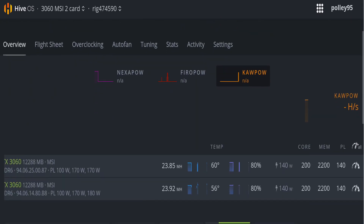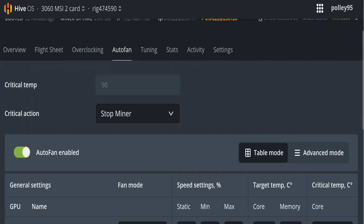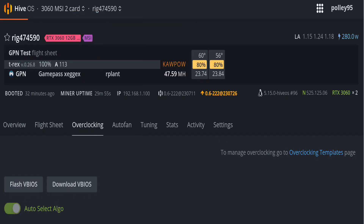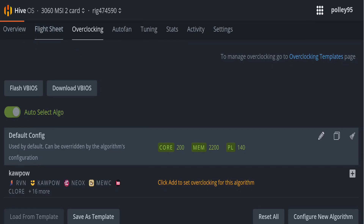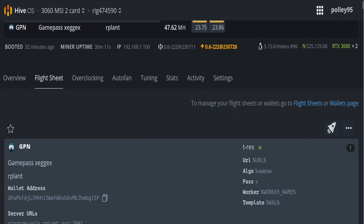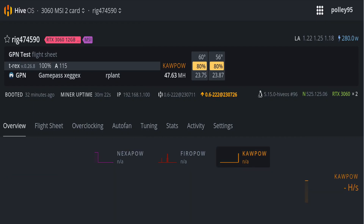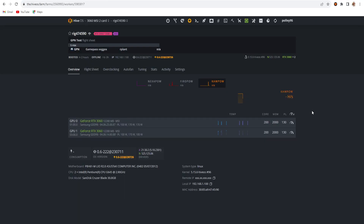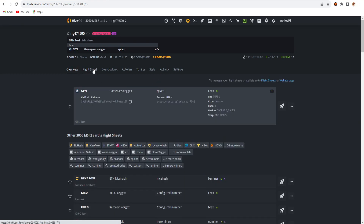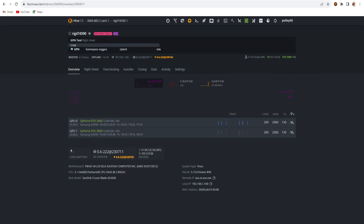Back in HiveOS the total hash rate shows around 47.77 MH/s — V2 card at 23.85 MH/s and V1 card at 23.94 MH/s, close to 24 MH/s each. Both cards run on the CapOW algorithm. After confirming good results I applied the high overclock setting. The flight sheet remains the same: Airnpool server, same wallet address and settings. I then shut down mining — results were consistent at around 47.75 MH/s total.